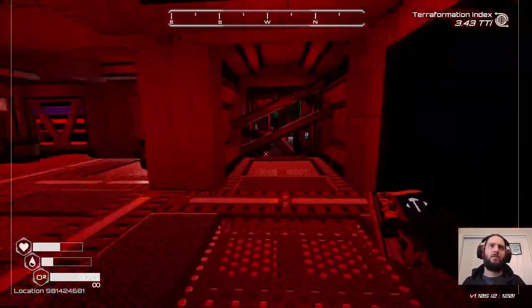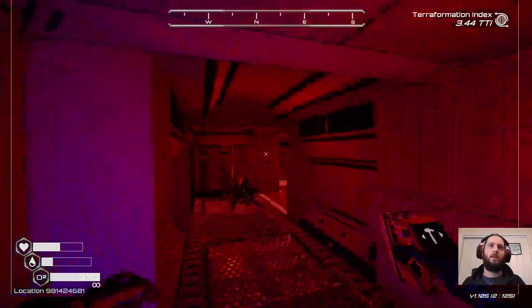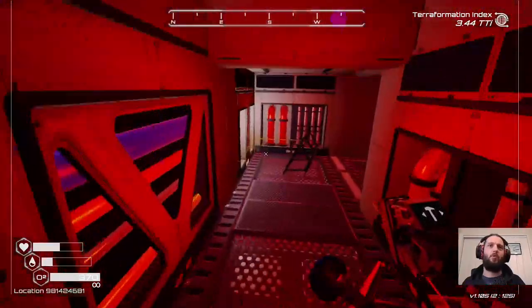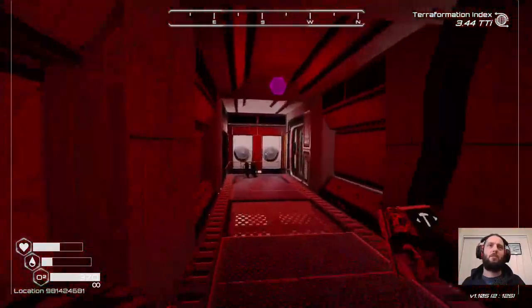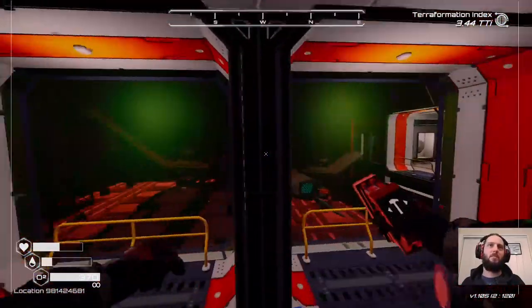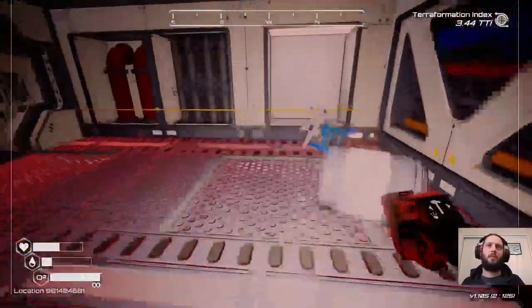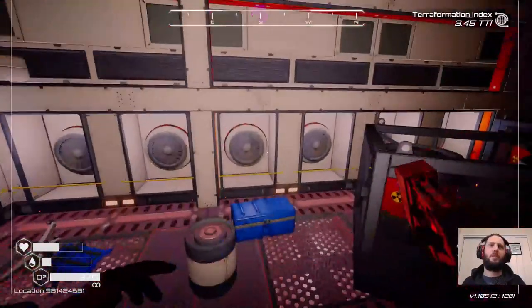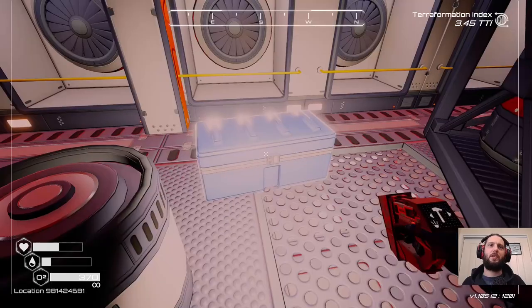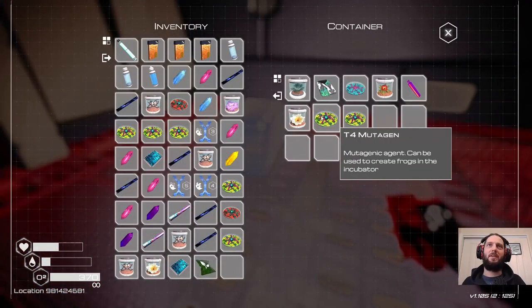We might need to go empty our inventory and come back again, because I hadn't been that way yet. There is a bit more to this wreck than we initially thought. Is this just another way to the same place? How many boxes are around here? Judging by the iron in a locker back there, maybe we've already been here.